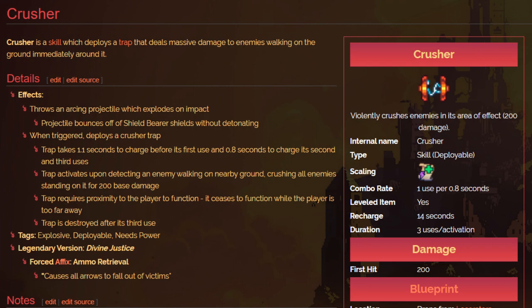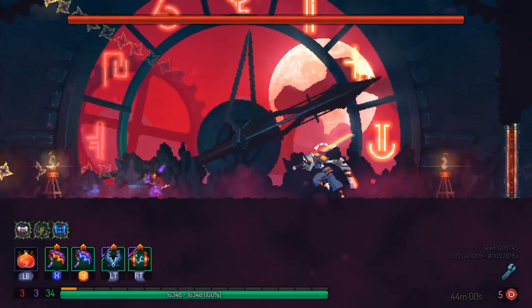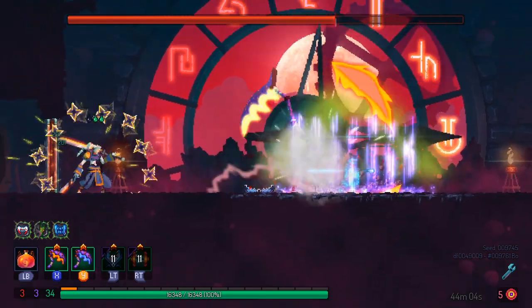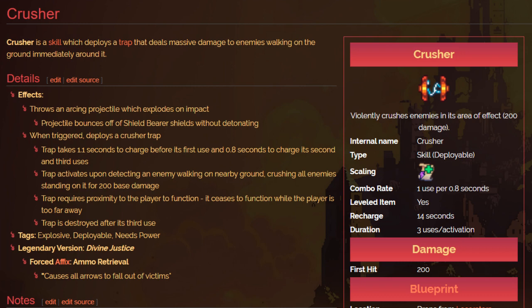Crusher is also really good. If you trap enemies with the Wolf Trap, you have them in position to get hit by the Crusher, which does a lot of damage — the trick is just getting them in position first. In general, you want to use skills as support rather than the main damage source, because the Scythe Claw already does enough damage. Skills really help support it and maximize its damage output.